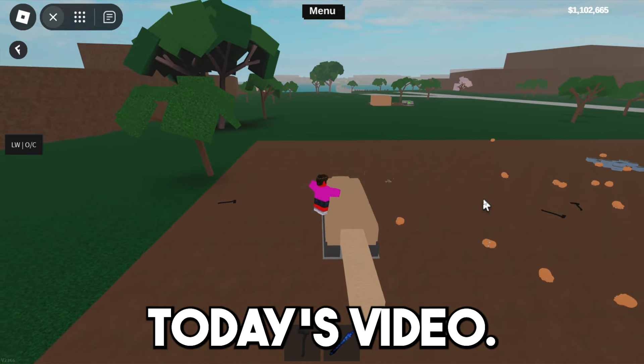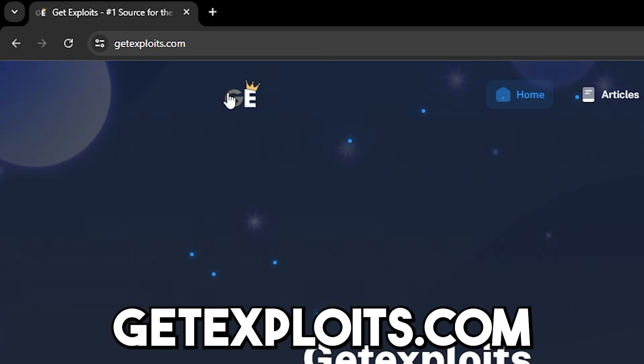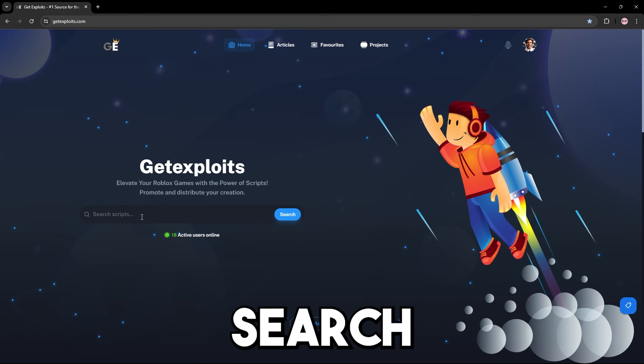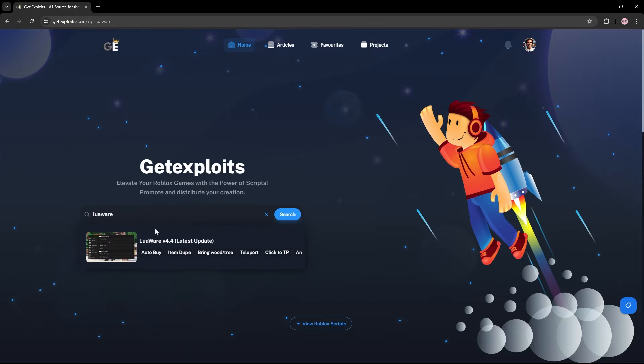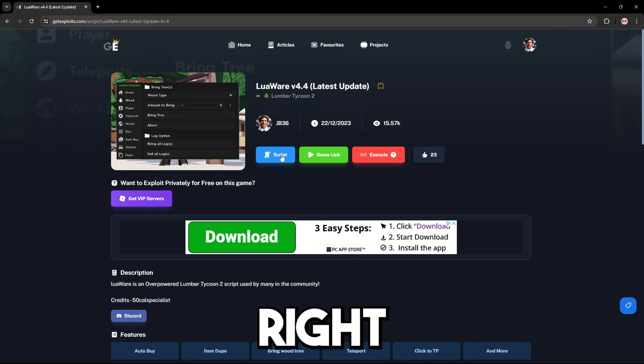Let me show you the script I'll be using. What you want to do is click the link in the description or search getexploits.com, which will bring you to this website. From here, use the search bar and search for LuaWare like this, then press on it and press the script button right here.